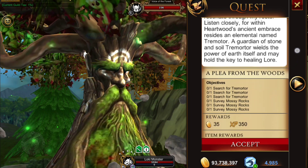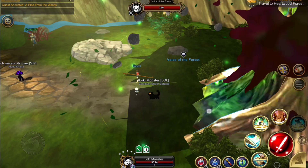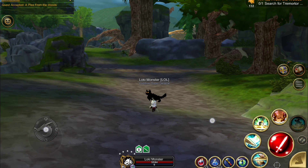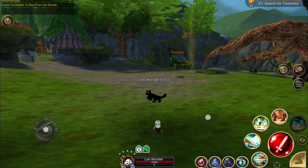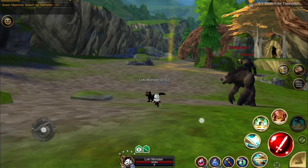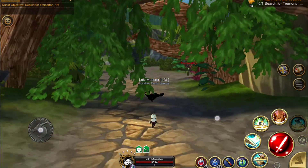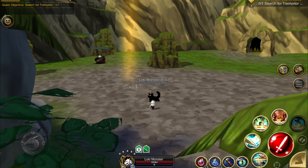He tells us of a guardian named Tremonor that lives within the Forest of Heartwood who can maybe solve this problem. So we're going to head out to Heartwood Forest to find him. I have sped this up a lot and I'm going to cut out quite a bit — I'm not going to show you every single location because you really do just simply have to follow your quest arrow in the upper right-hand corner and it will take you to all the locations you want.